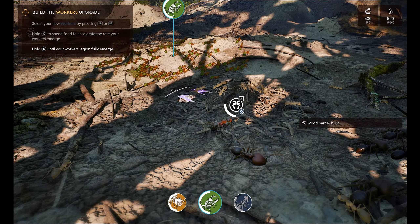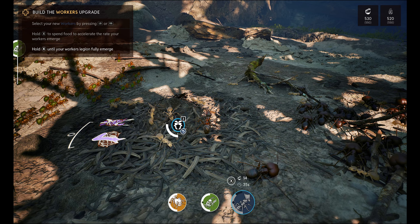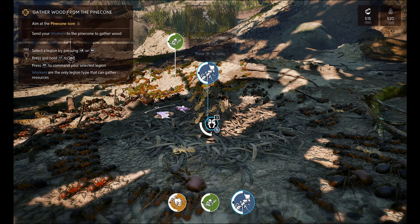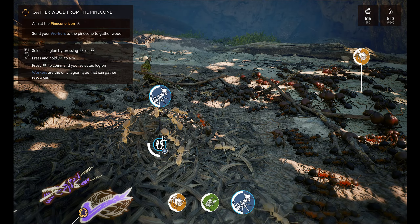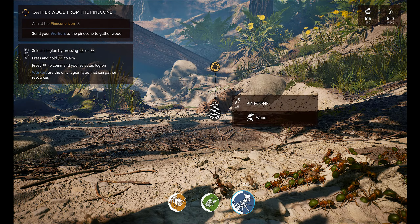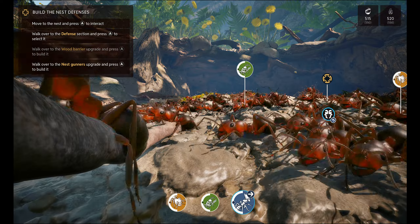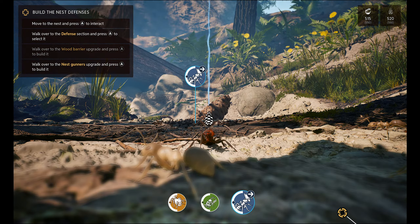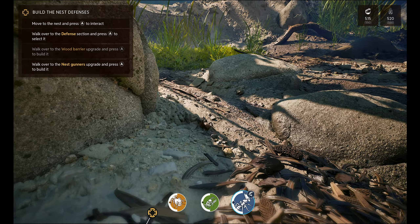Select the new workers by pressing — oh okay, I see down the bottom. I didn't even see that. There we go, now we got it. Wow, look at the bugs. This is insane. Aim at the pinecone. Go over there, collect the pinecone. Go, my worker friends! Look at that dude, that's insane. Unreal Engine 5's got some crazy graphics. Wow, just straight wow. You can just freely wander around too, which is pretty mad.